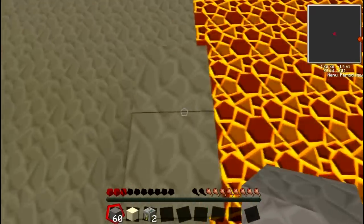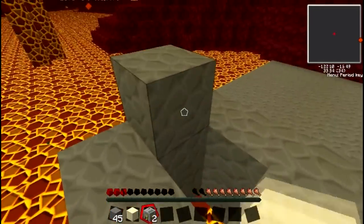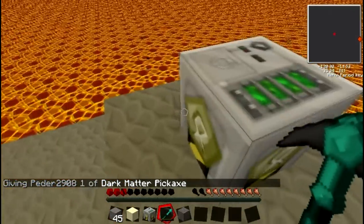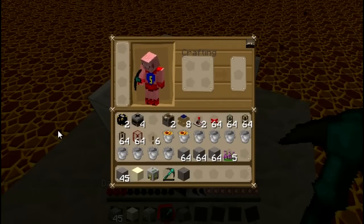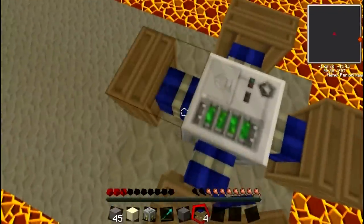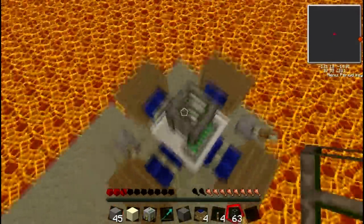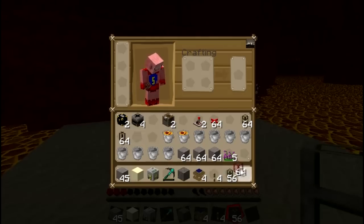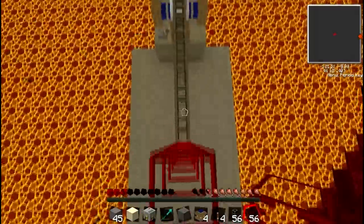We'll begin by placing down our pump, which will pump lava from here. You just put it like this and place your pump, then place your four redstone engines around it and a couple of levers. Then take some cobblestone waterproof pipe and drag it across into your tanks. You only need one tank but you can make it pretty tall so you've got a nice steady supply of lava.